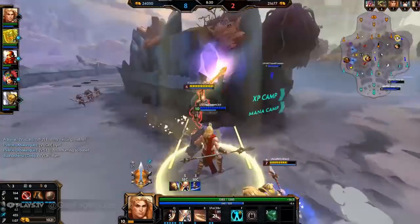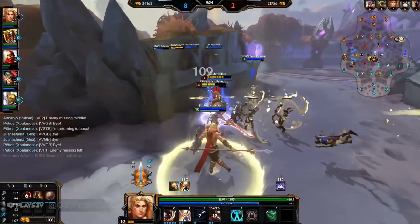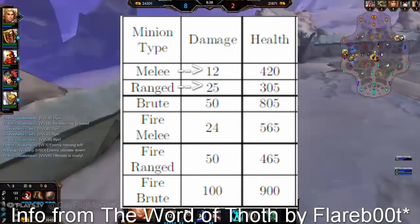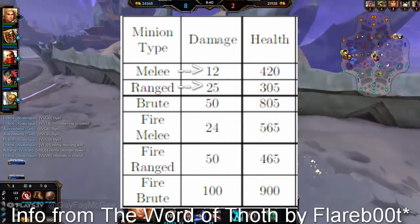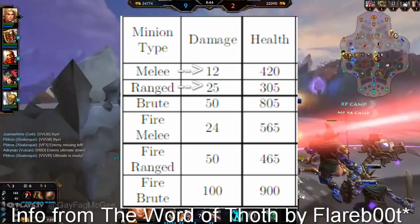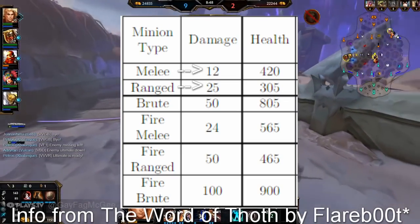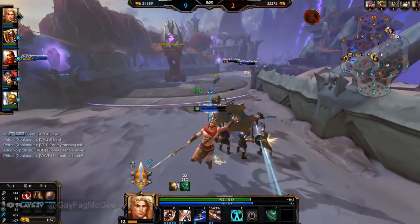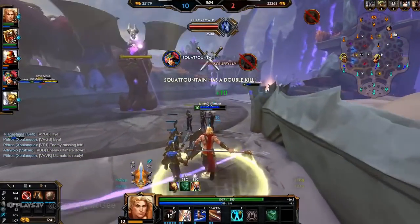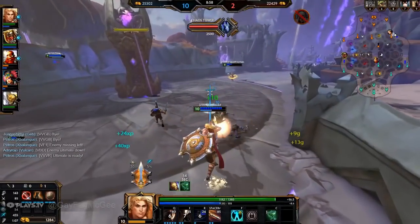One more tip before we move on: respect the archers. Archers do over twice the damage per hit of melee minions but also have significantly less health. This means you can kill them fairly easily and eliminate over two thirds of the wave's damage by killing just three minions. Doing this will make your wave take less damage from the enemy wave and will also allow you to play aggressive, as melee minion damage is pretty low especially if you have Warrior's Blessing. So once the archers are dead you can kind of just do what you want.